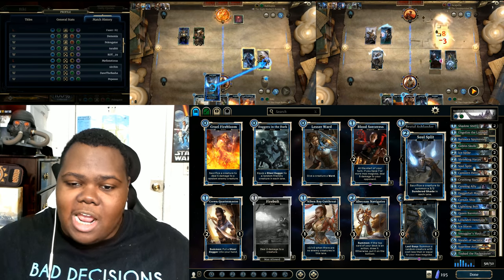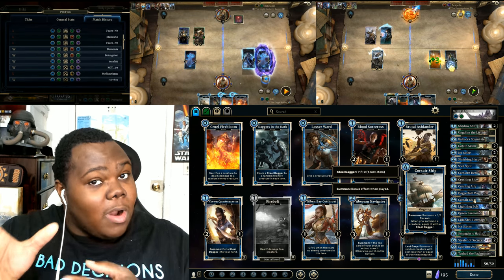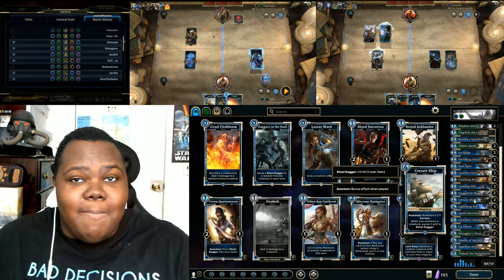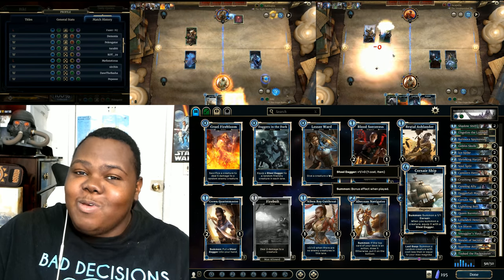Soul Split, once again, combos really well with the ship. With only two of them in the deck, you could put three — this is what I'm talking about. What would you guys do? Would you prefer to have three cruise ships in the deck and then take out something like Spymaster? This is where you guys ought to come in and tell me what you want to do in this community deck.